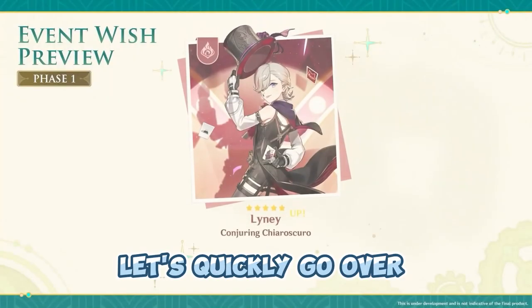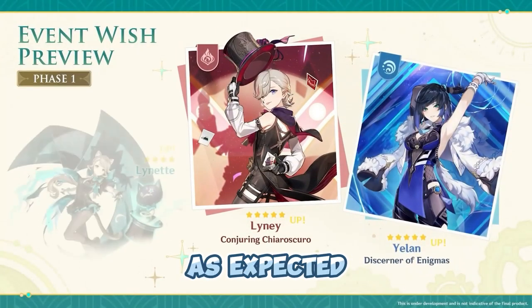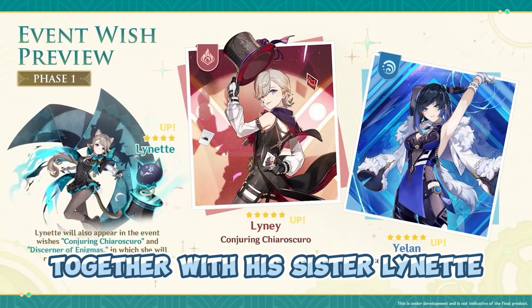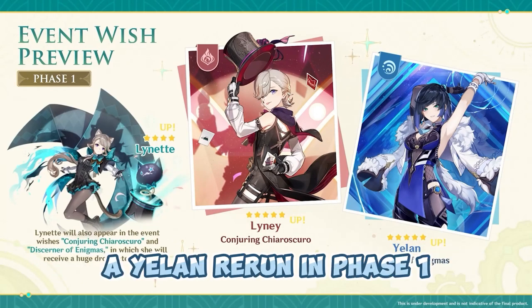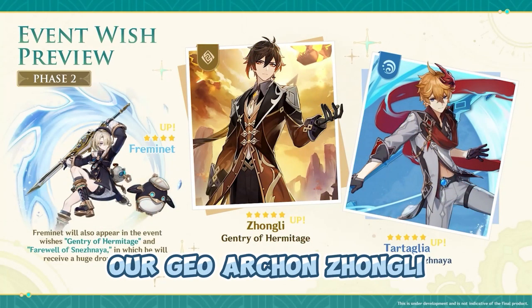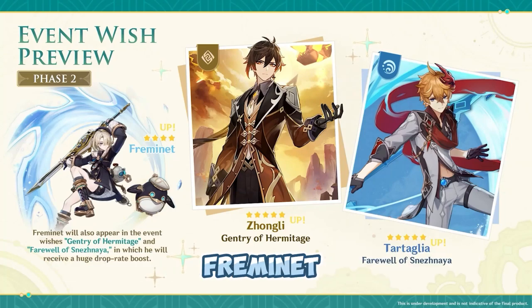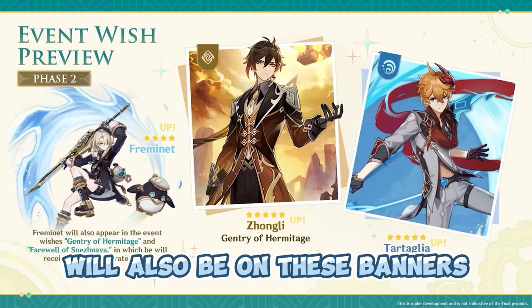Let's quickly go over the new banners first. We will get Lyney's 5-star banner together with his sister Lynette, as well as a Yelan rerun in Phase 1. Phase 2 will bring back our Geo Archon Zhongli and Childe, and the new 4-star Cryo character from Fontaine will also be on these banners.